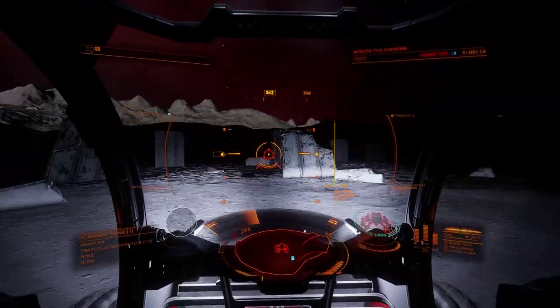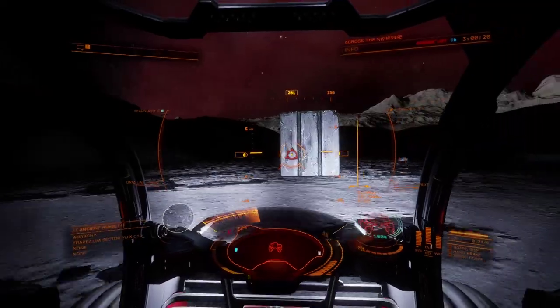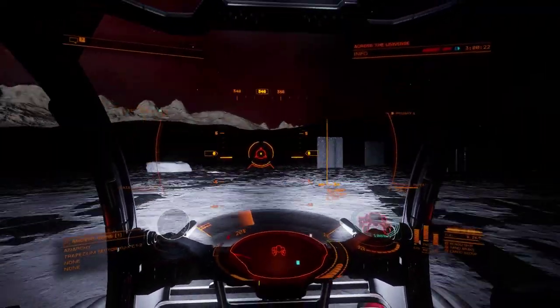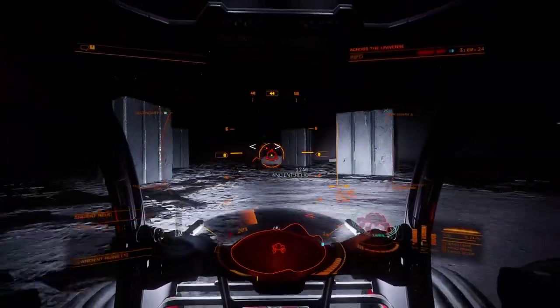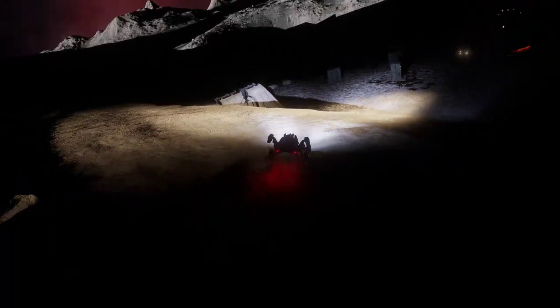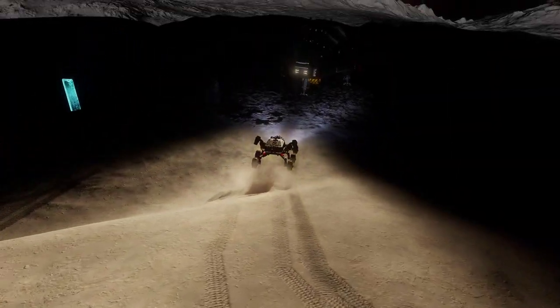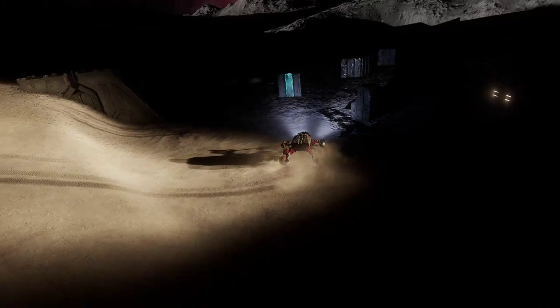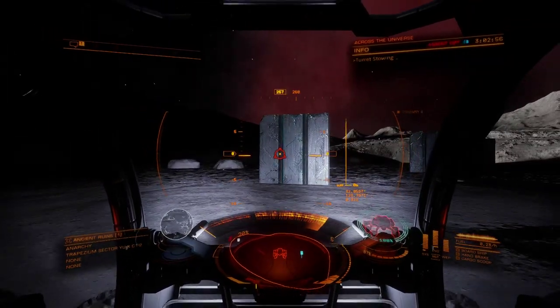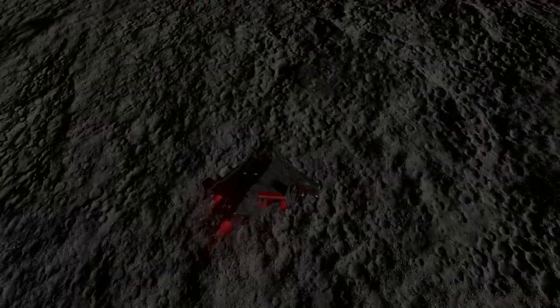We know from experience that Thargoids claim ownership of territory by seeding the ground with barnacles. They then return a long time after to harvest the meta-alloys from these barnacles, helping build their advanced organic technologies. Any species found intruding on the planets and moons upon their return are treated as hostiles and attacked without mercy. This is what happened to the Guardians on this moon, and began the ancient war.